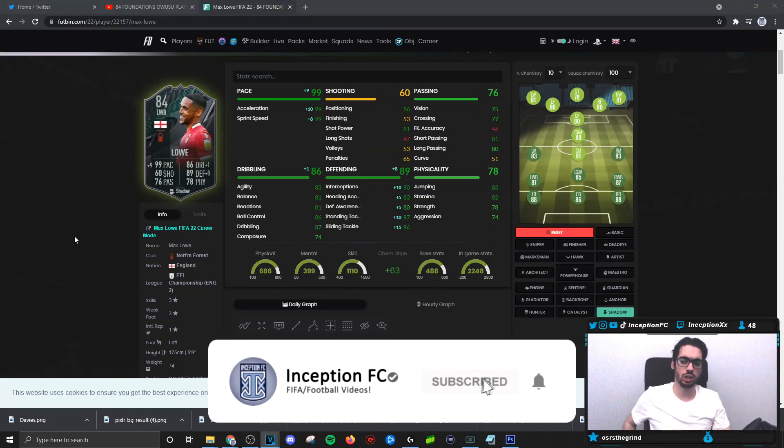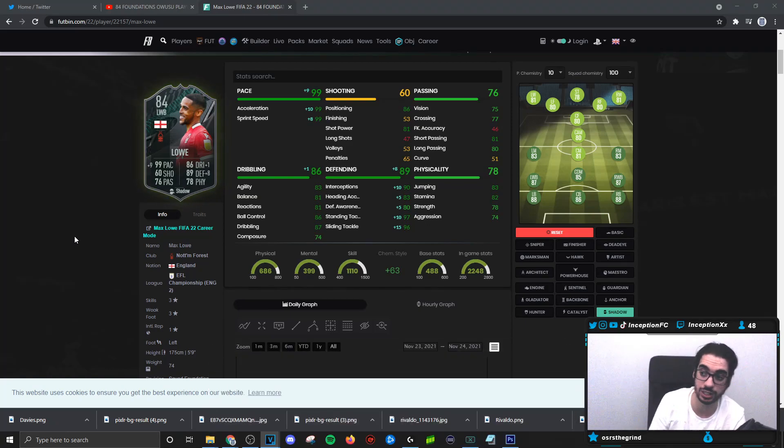Final verdict on the Low card. In regards to how he performs in-game, the shadow chemistry style is definitely going to make the most sense for this card at 99 acceleration and 99 sprint speed. It's very important to give him these stats because this card defensively is actually pretty solid. He has some pretty good defensive animations from reaching from behind, some of the standing tackles, and some of the sliding tackles.